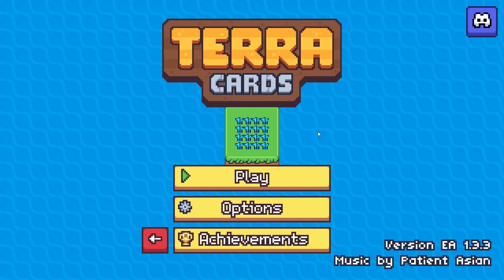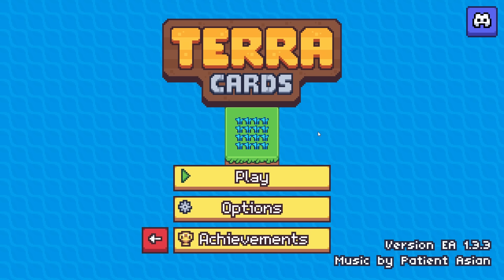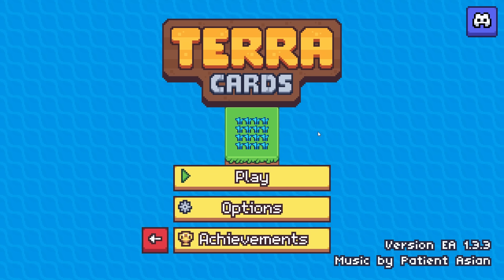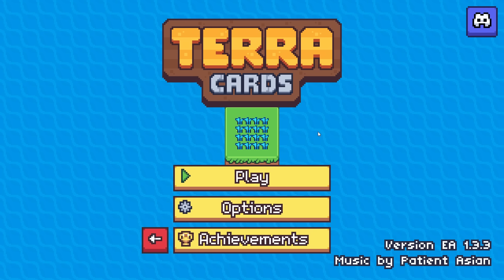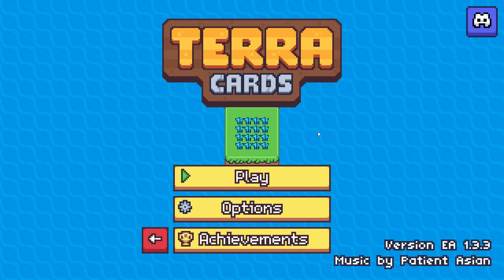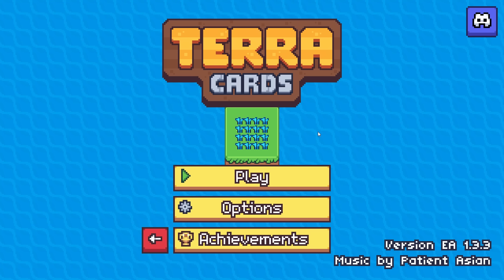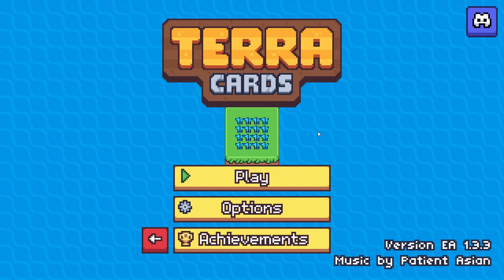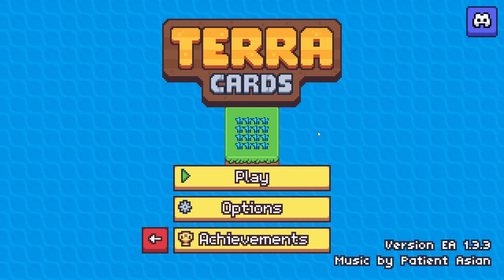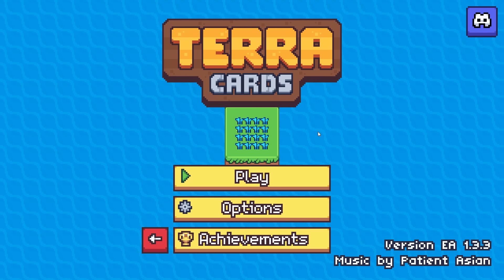Welcome back to the channel and welcome back to some more TerraCards Madness. It is great to be here and I hope you're doing well today, folks. So what do we have on the docket today? Well, today I want to go aquatic. There are certain species of aquatic animals that you can get in this game. I don't often use them — we like to focus on land-based creatures and plants — but there is an array of aquatic animals. I wanted to try a build featuring them today.